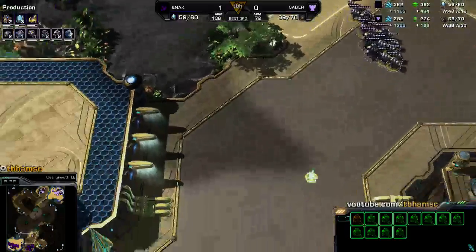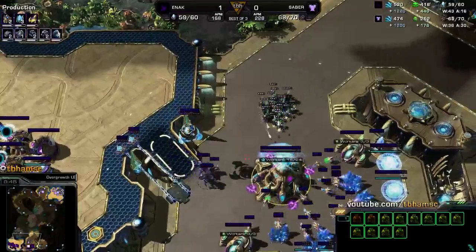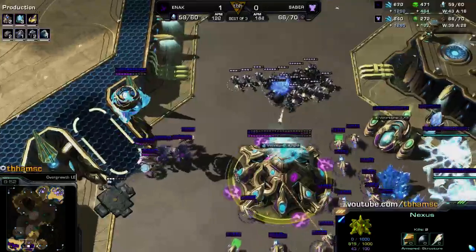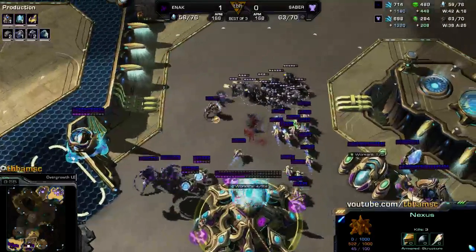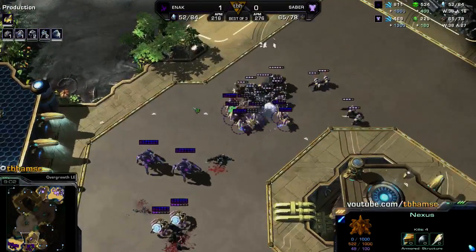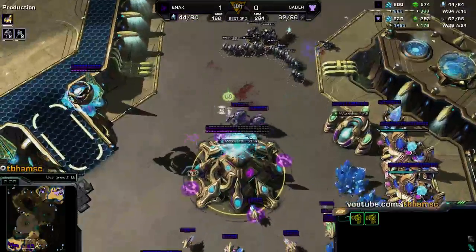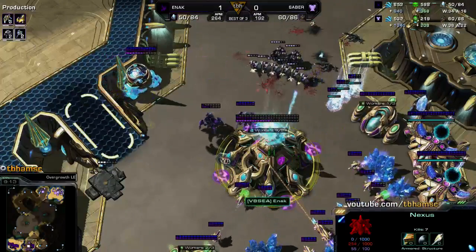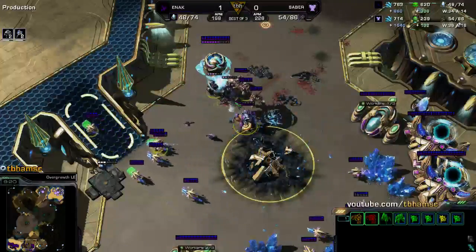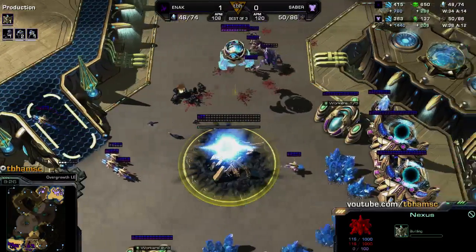Combat shields done in 20 seconds — he might try to bait a photon overcharge first. He's definitely getting the photon overcharge, and he might be able to snipe this nexus because that's still a pretty beefy army. He's pulling the workers to deal with this, which means he's going to lose a bunch of workers kiting against all of this. That's a lot of damage done for that little amount of work. He's going to get the nexus — that is absolutely unbelievable, just straight bio.